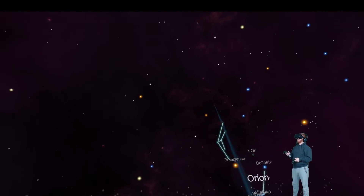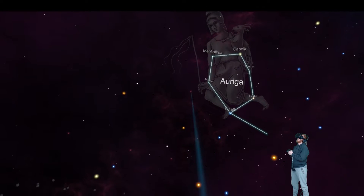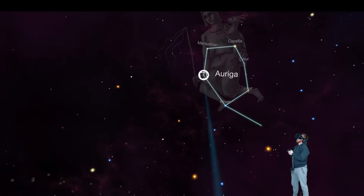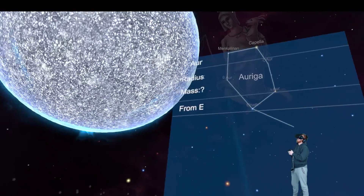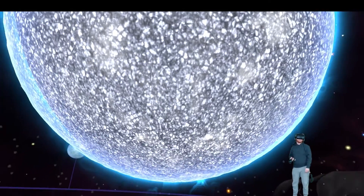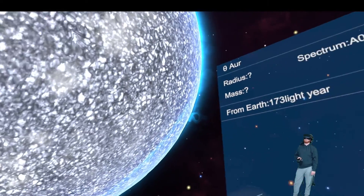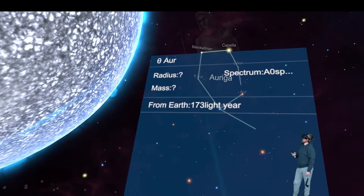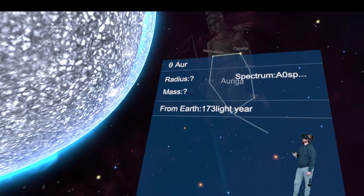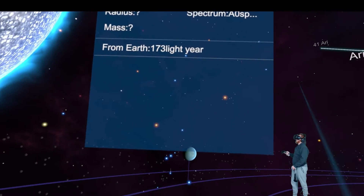One of the other cool things is you can select any star and get a kind of zoomed-in look at it. That's what that star looks like - a glowing hot white ball of gas. Pretty awesome. It shows radius unknown, mass unknown, but we do know that it's 173 light years away from Earth.